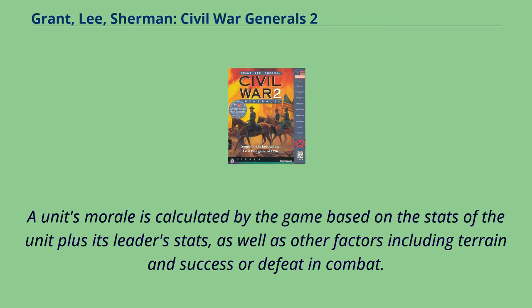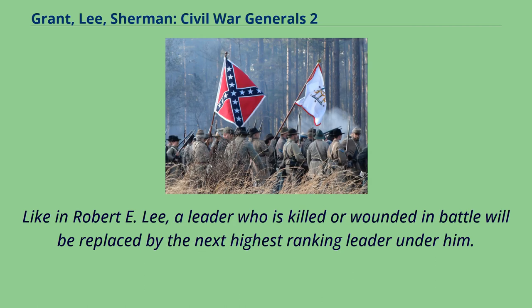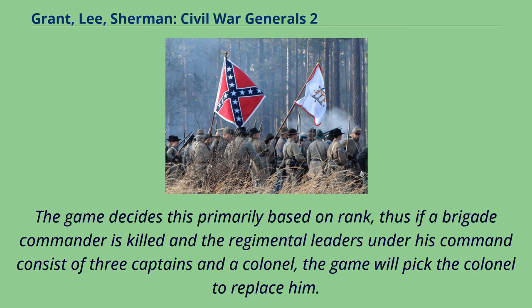A unit's morale is calculated by the game based on the stats of the unit plus its leader stats, as well as other factors including terrain and success or defeat in combat. Like in Robert E. Lee, a leader who is killed or wounded in battle will be replaced by the next highest-ranking leader under him. The game decides this primarily based on rank; thus if a brigade commander is killed and the regimental leaders under his command consist of three captains and a colonel, the game will pick the colonel to replace him.